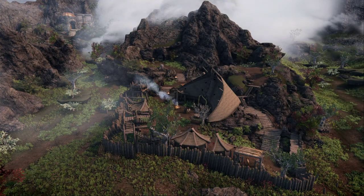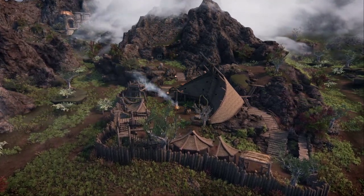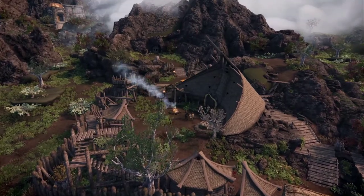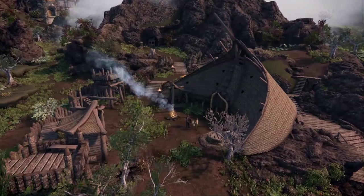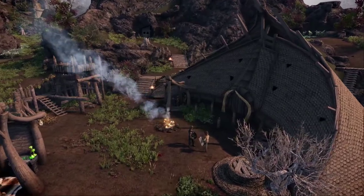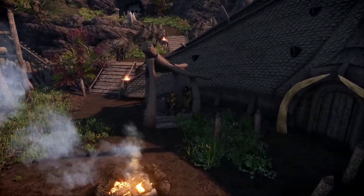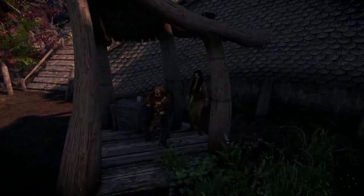Dushnik Yal, my new home, my new nightmare. It has been three weeks since I was sent here, three weeks since they married me off to the chief. It was clear from the first night that he didn't want me. Neither did anyone in my birth stronghold. Once mother died, nobody knew what to do with me. I think they just wanted me gone, for I was a nuisance. Under pretense of strengthening the bonds between strongholds, I was sent as a bride prize to Dushnik Yal.